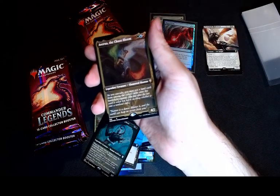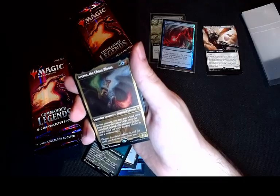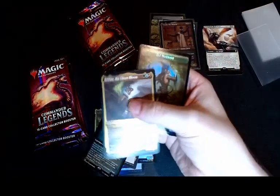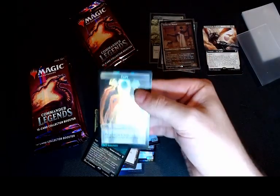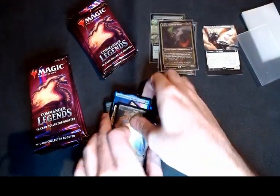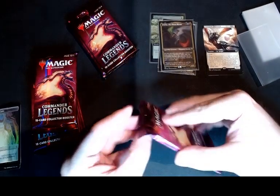Followed up by Averna, the Chaos Loom — quite a nice cascade card from the new set. Our token is an Elf Warrior on this side, and a copy on the other side. I'll say that is a very impressive pack to start. Let's keep going, see if we can keep up the power.